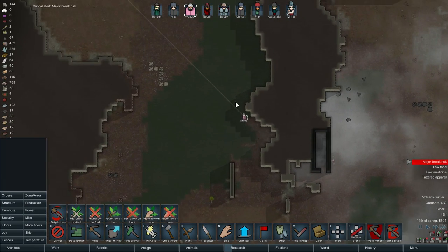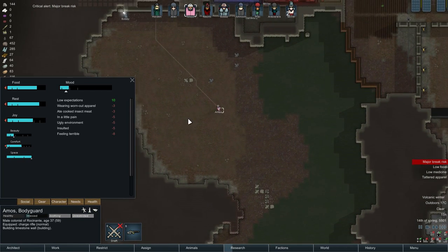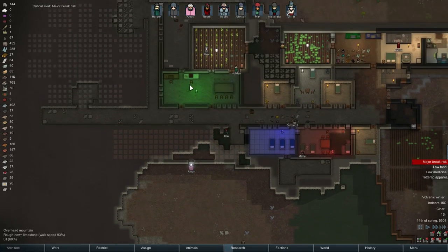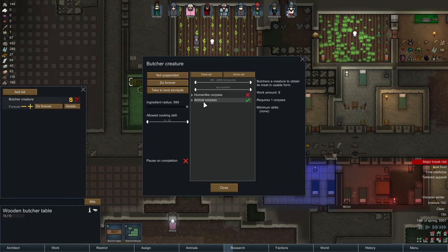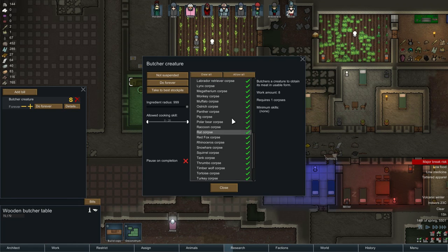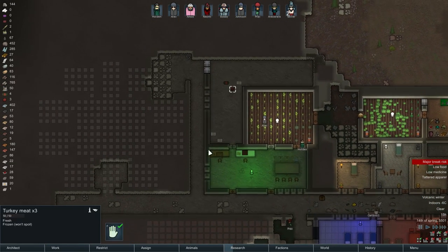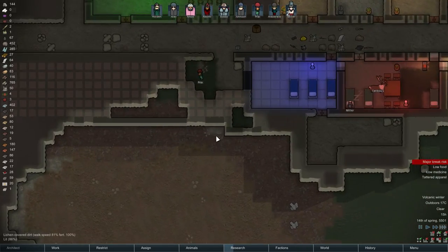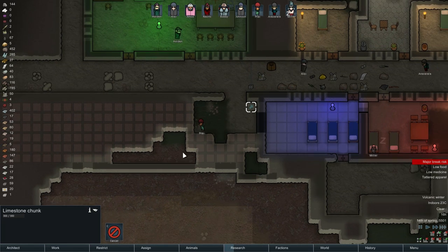Amos has a major break risk. Why though, Amos? He's feeling terrible. Cooked insect meat — why are we butchering it? Oh, I remember now. Don't do insects here, please. I think it's up here. Great, now we have insect meat. Well, we don't have it anymore, but we had it. Amos, you should know better — should have known better not to eat the bloody insect meat.